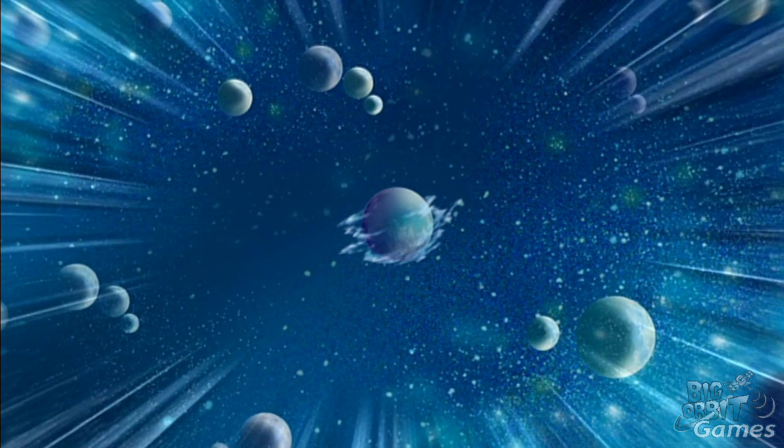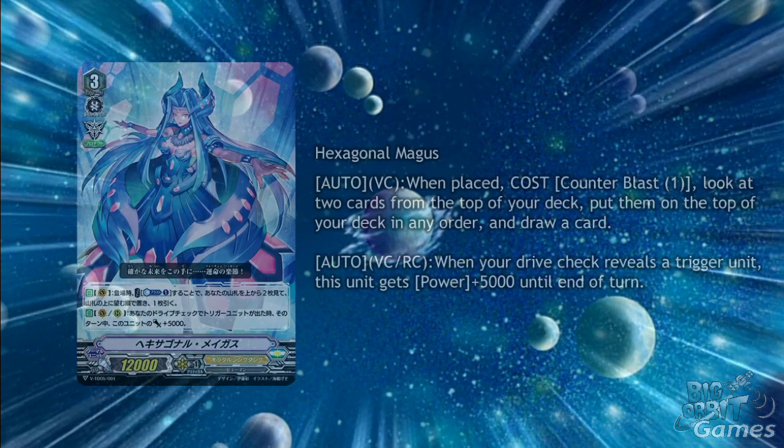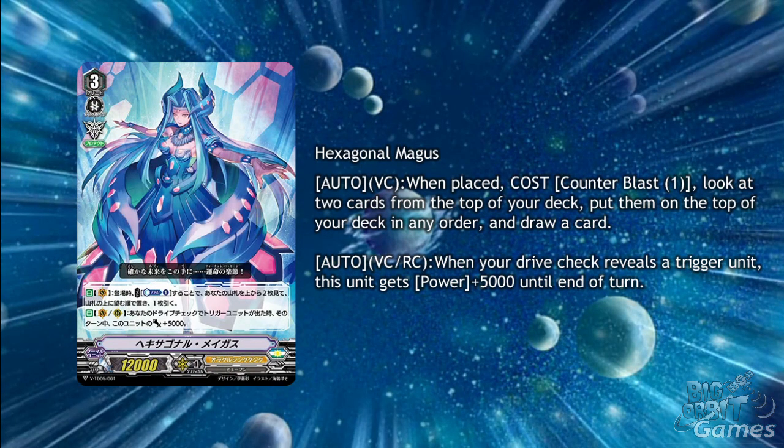Starting off we have the main grade 3 of the Oracle Think Tank Trial Deck, Hexagonal Magus. Our first skill is Auto Vanguard Circle, on place, cost Counter Blast 1: look at the top 2 cards of your deck, put them on top of the deck in any order, and draw a card. Auto Vanguard Circle and Rear Guard Circle: when your drive check reveals a trigger unit, this unit gets plus 5,000 power until the end of the turn.